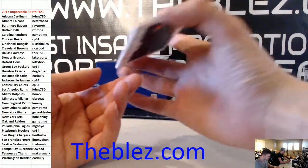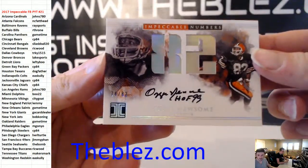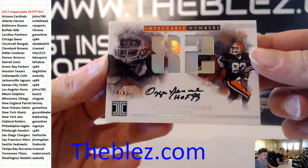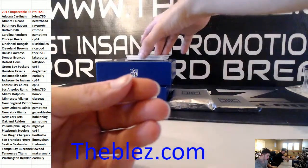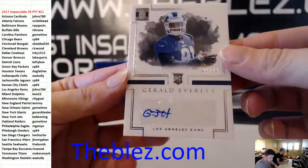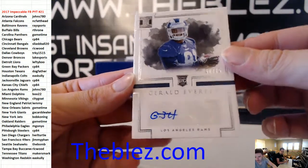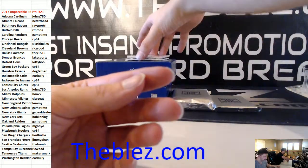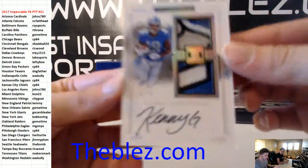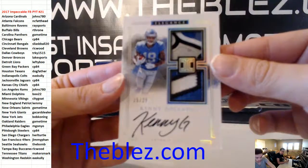Then we have to 82, Ozzie Newsome autograph. Now we have to 75, Gerald Everett rookie autograph for the Rams — scored a touchdown today. Our RPA. Those are nice patches — the 25 of Kenny G for Detroit football.